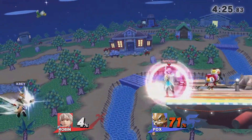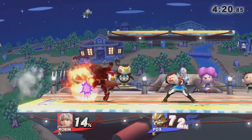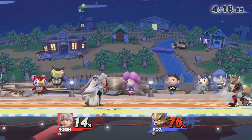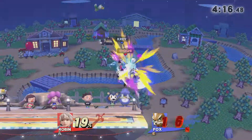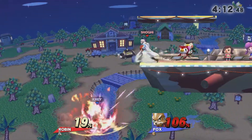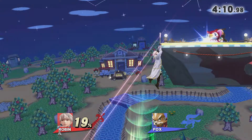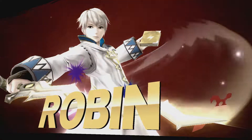Is that the stock? He does not get the sweet spot down-air. Kray is very lucky there. I think Robin is one of those characters that can cover that very well too, considering the long disjoint that that sword has — and that is going to be it for Game 1. Three steps ahead, Robin!